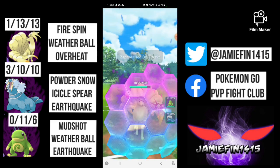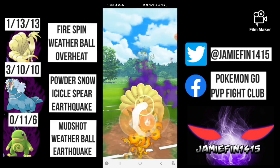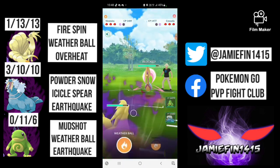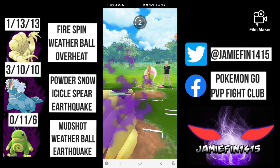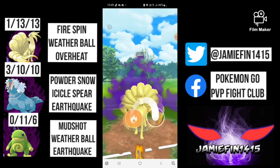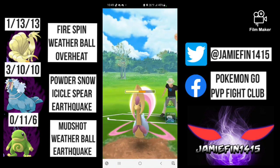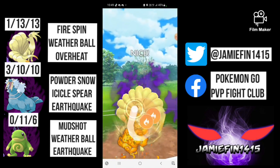Moving into the next battle, we see a super scary lead in Shadow Zapdos — this thing hits like an absolute truck. We shield up a Drill Peck and the opponent switches out into Cresselia. Cresselia isn't something my backline wants to see, so I stay in. The opponent shields up the first move because they're scared of the Overheat and dip. I don't have a great response, so I stay in and spam out as many Weather Balls as possible, hoping to draw the opponent's last shield.